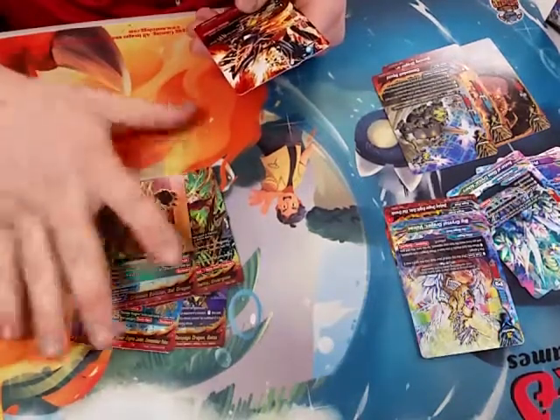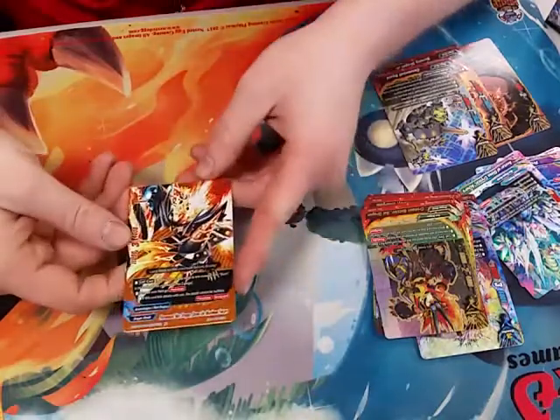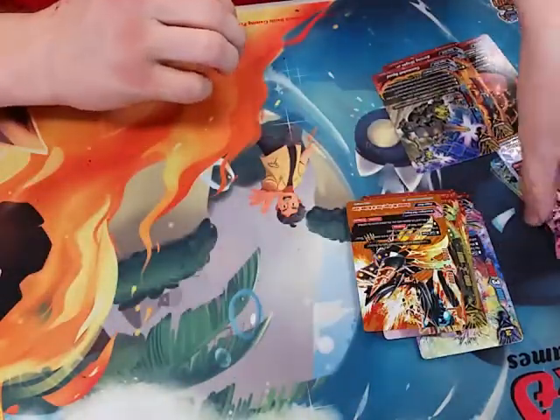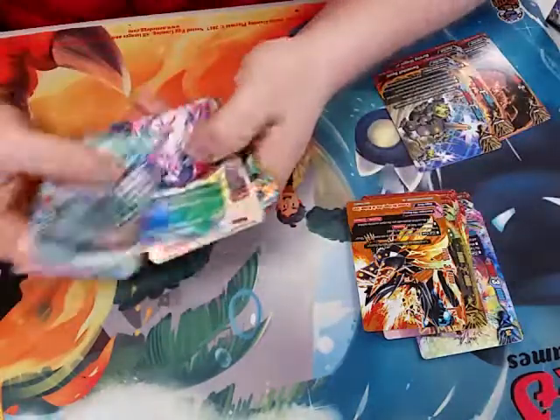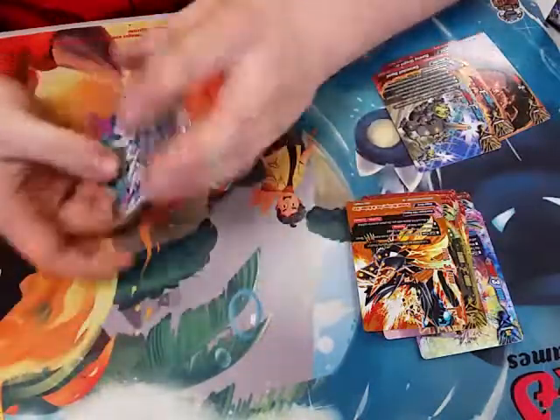The Crimson Battler Ball Dragon, and I got the buddy rare Neo Drum, plus the Athora pack. Alright, that's the end of this box opening, guys!